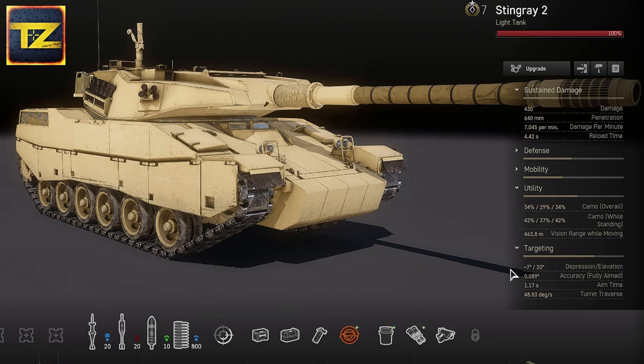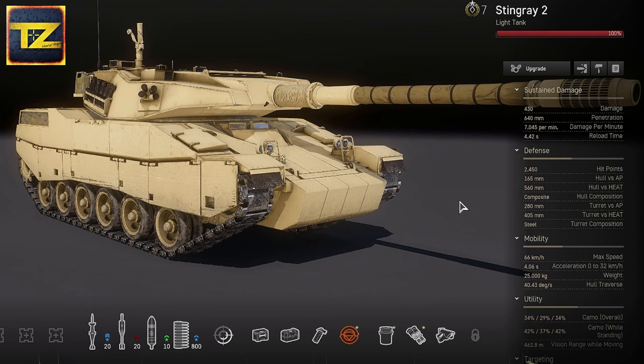Next is targeting. Depression minus 7 degrees, elevation 20 degrees. And excellent accuracy for a tank at 0.089 — very nice. Aiming time 1.17 seconds and turret traverse speed of 48.83 degrees per second. Stingray 2 has brilliant on-the-move accuracy, which is very handy for quick attacks and flanking maneuvers.